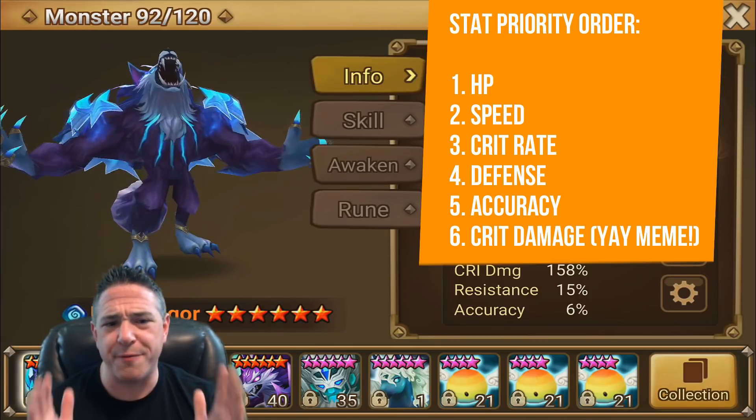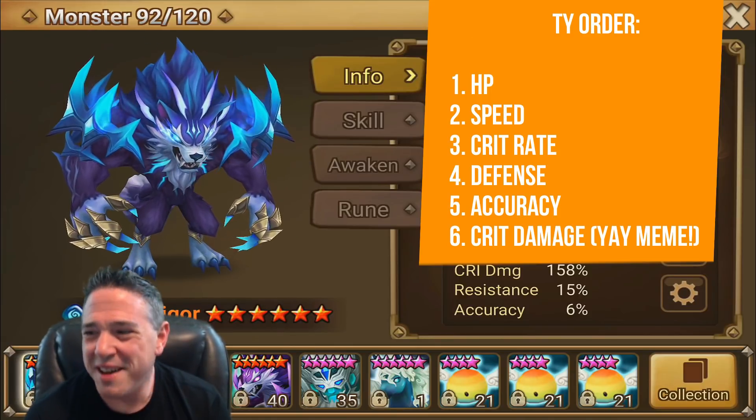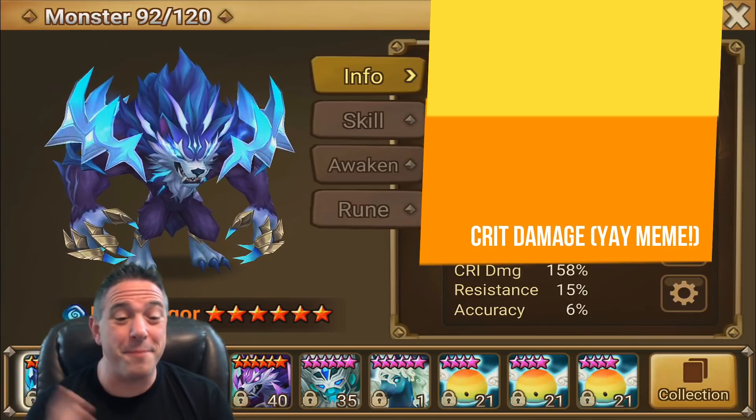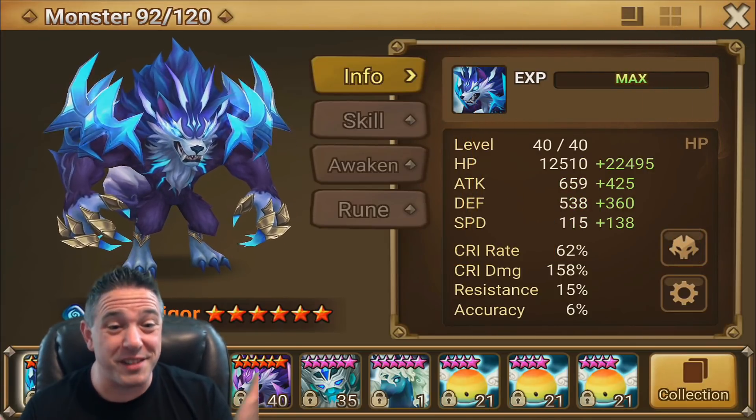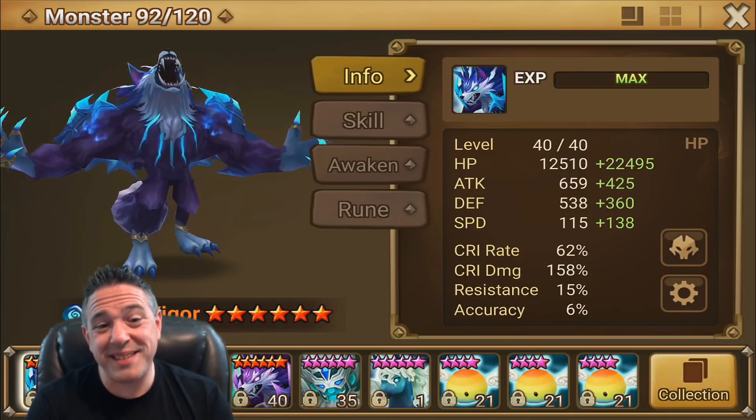I know there's a meme in there for those of you who have seen the Ace Roast. We did look at it on the emulator, and because he scales to HP, the damage is there. So that's how I'd rune him — now let's take a look at how I'd actually use him.